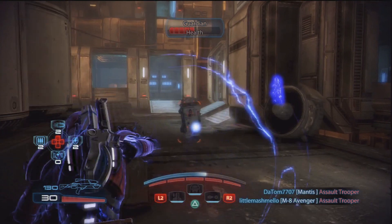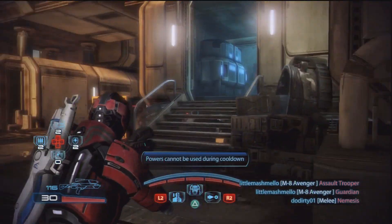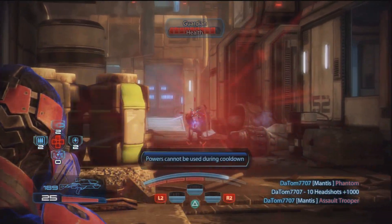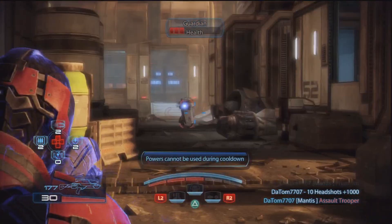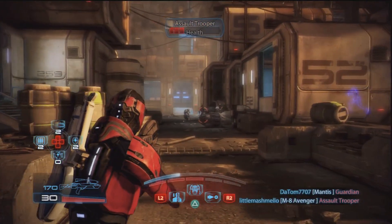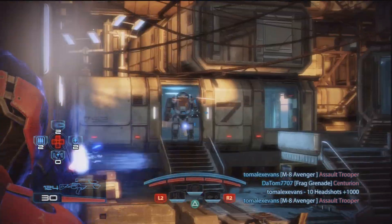The two clips that come immediately after show just how versatile a biotic power Throw is. In the third clip, I end up using Throw to help a nearby teammate take the Guardian out with his Mantis sniper rifle. So not only is Throw a fantastic biotic power to use when you're on your own, it's also fantastic when supported by teammates, as harder, peskier enemies can be weakened first before being taken out by superior firepower.